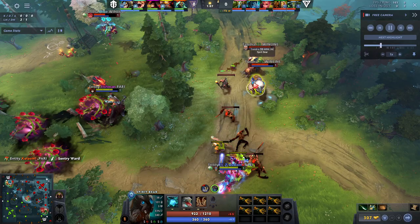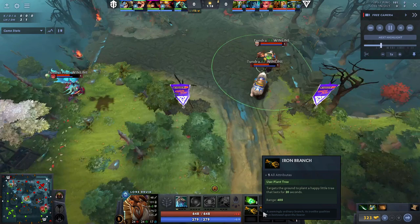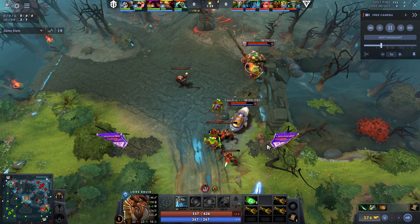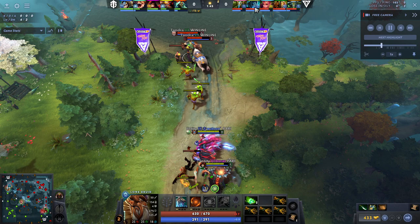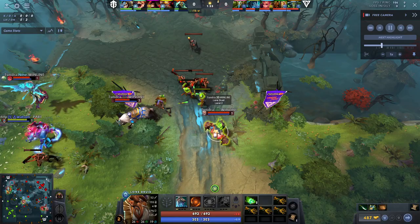Here we're going to see a game of Tundra against Entity from the current DreamLeague Season 23. We see 33 buffing up on Iron Branches — six on the bear, four on the hero, as well as a set of Tangos — spending all his starting gold on Tangos and Branches to get maximum level one fighting strength. Then he's going straight for Diffusal Blade. I would actually prefer if he also went for a Blightstone. PA also has a Blightstone and is going for an Orb of Corrosion. There's a slight negative synergy there, but I still think a Blightstone is worth buying on Lone Druid.